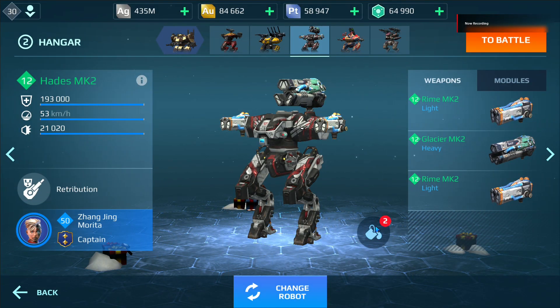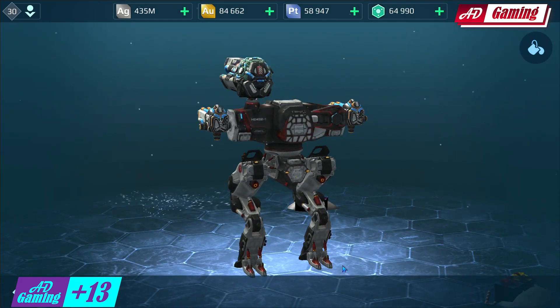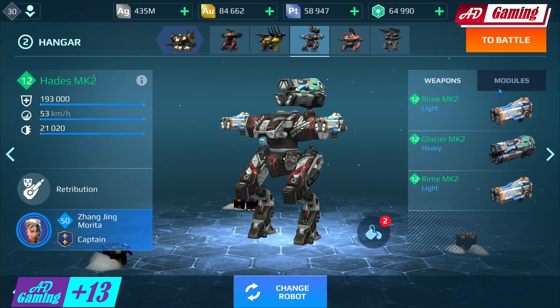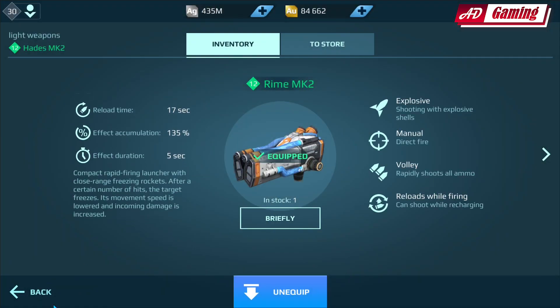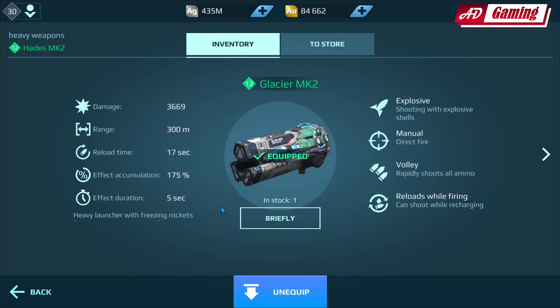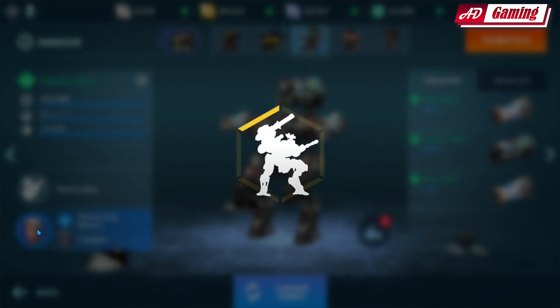Hello everyone, welcome back to my channel. Today I decided to play again as the Edis, but this time using the cryo weapons. Last time I did a video with the Edis I used the Gust and the Glacier. Also, if you want to see that video, I'll link it in the top right corner. These are the stats for the cryo weapons and I will show you what I'm using for the pilot skills.